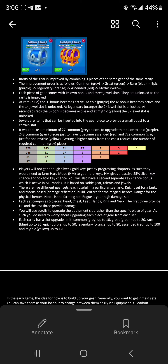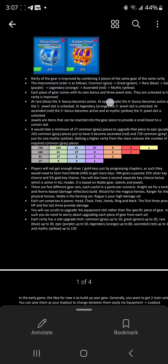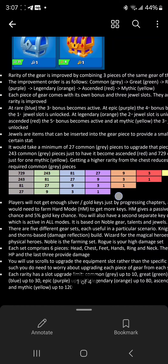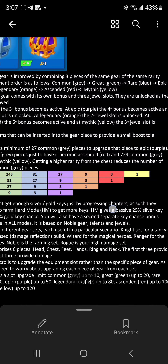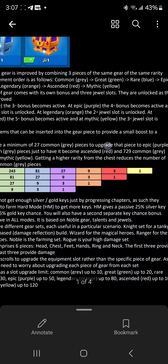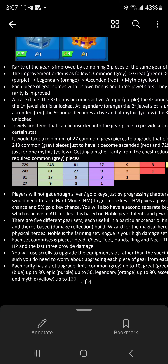Each piece comes with its own bonus. When you upgrade it you get an extra bonus for each upgrade — whether that's unlocking a new gem/jewel slot or a new stat like cooldown reduction. At rare the third bonus becomes active; at epic the fourth bonus becomes active and the first jewel slot is unlocked; at legendary the second jewel slot unlocks; at ascended the fifth bonus unlocks; and at mythic the third jewel slot is unlocked.